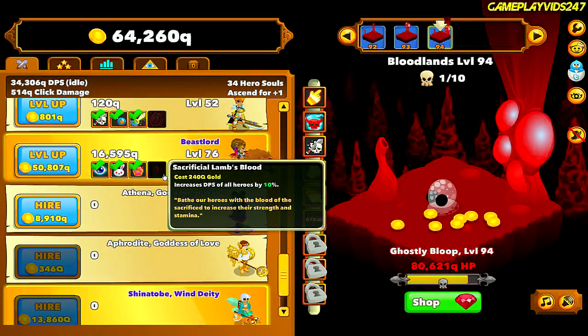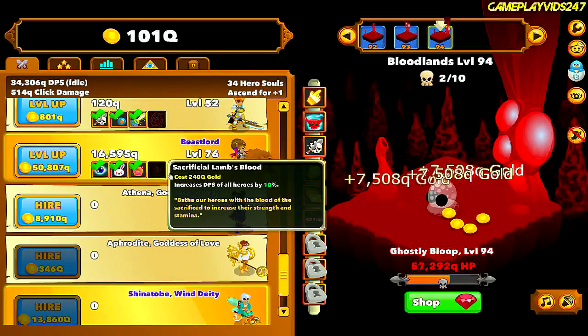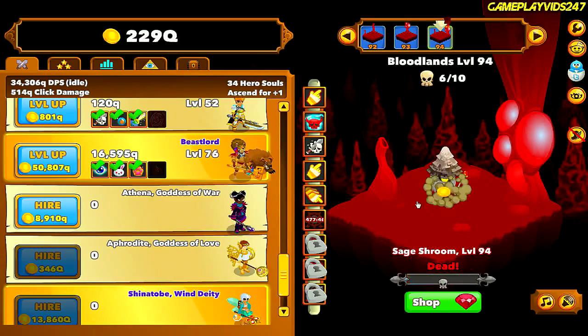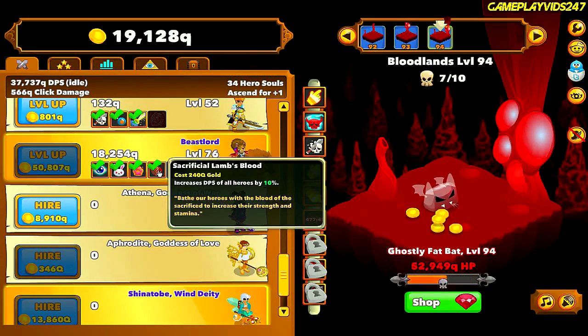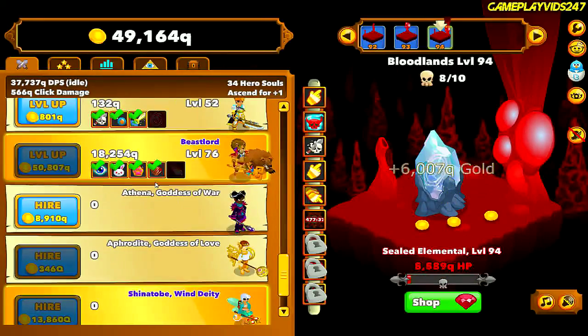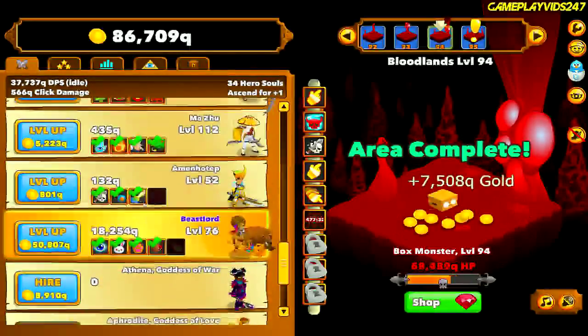Saving up for Sacrificial Lamb's Blood to increase the DPS of all heroes by 10%. Shouldn't take too long to save that up. There's a little minor DPS boost there for Beast Lord and all my heroes — 10%. But it all adds up eventually due to all the heroes that I have, so you can't really complain.